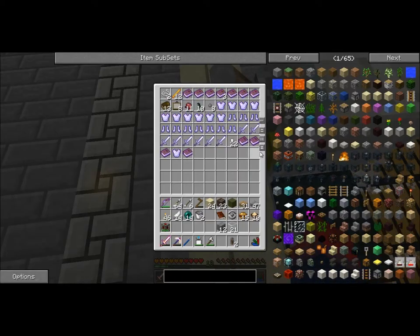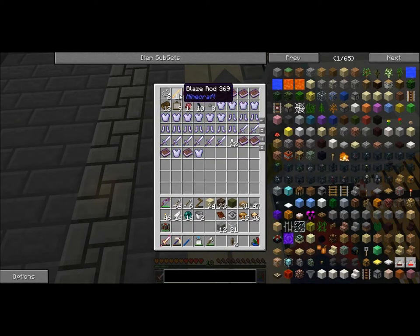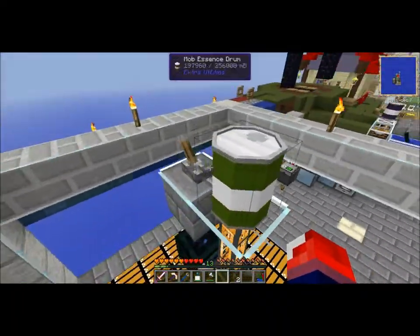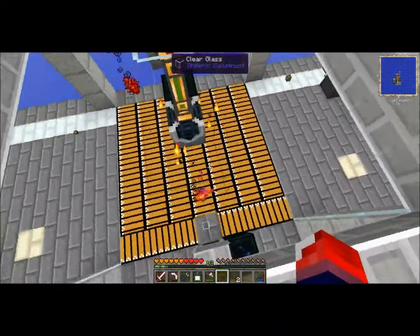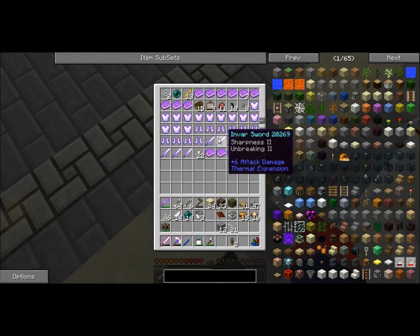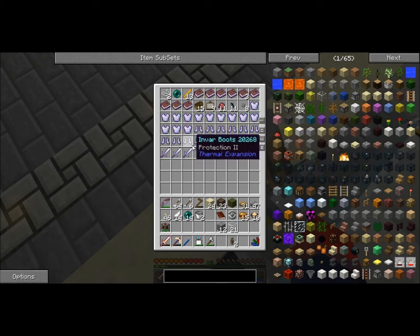It is so overpowered — it gives us blaze rods too, which is amazing. We've got armor for days, ender pearls, silver nuggets, fermented spider eye — just random stuff I don't know why they drop. I can turn this on and get stuff for days. We've got some cool swords up here.